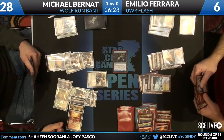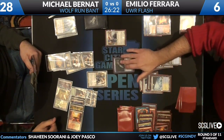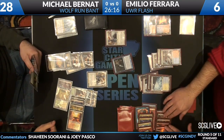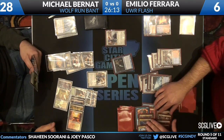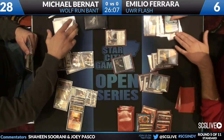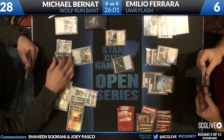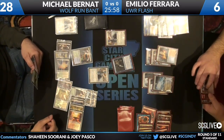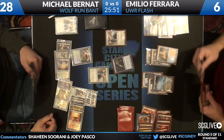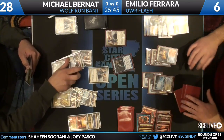Emilio responds with a Restoration Angel of his own — blinks Snapcaster Mage, digs through the graveyard, finds a Counterspell. Essence Scatter on your Angel. Emilio has a ton of countermagic — it's unbelievable. Michael says, well, I'll play another Restoration Angel. Emilio has as many Restoration Angels as Emilio has counterspells. If he had used the Rewind instead, he could have had enough mana to play the second Restoration Angel and then Essence Scatter the second one.